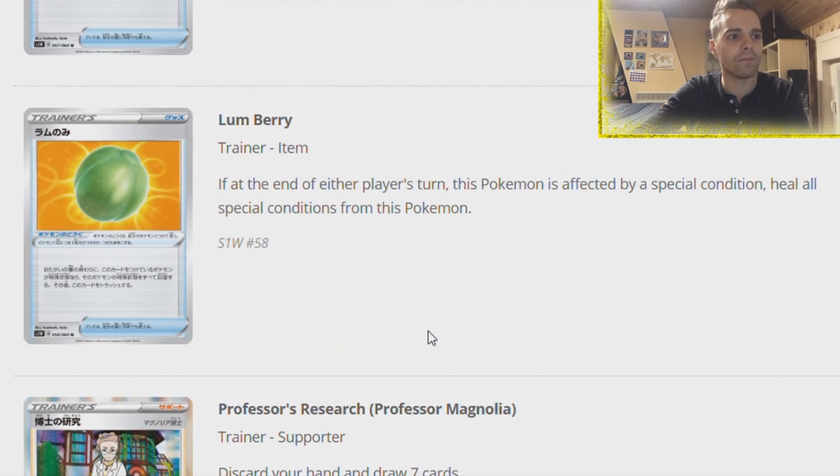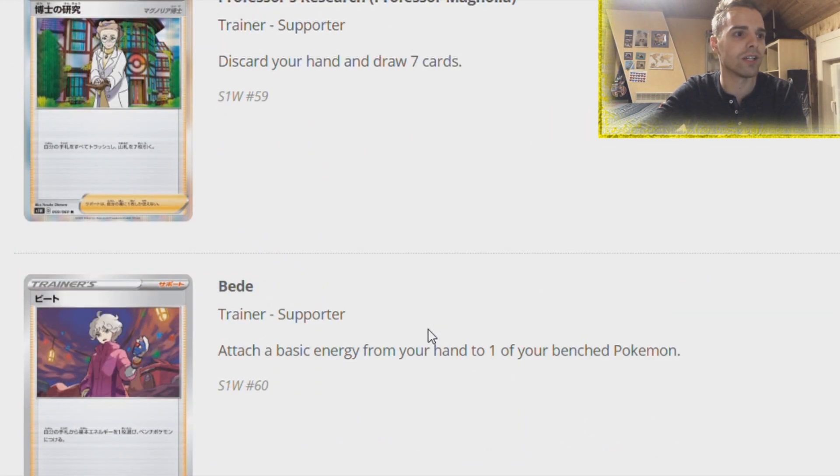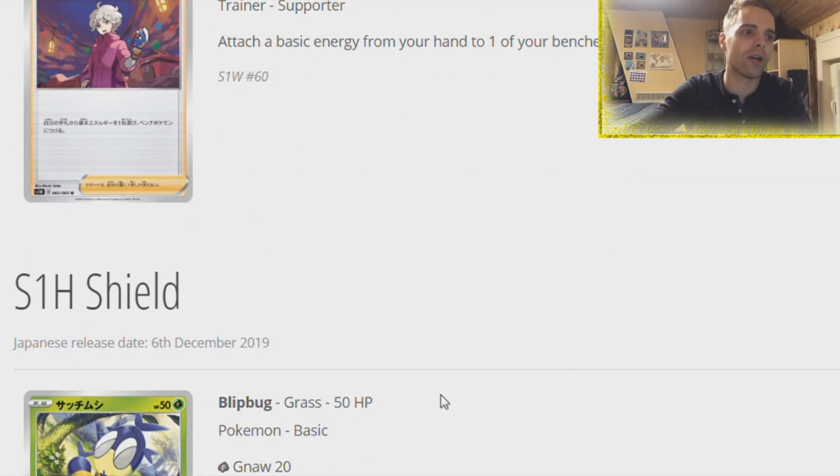Lum Berry - at the end of either player's turn, if this Pokemon is affected by a Special Condition, heal all Special Conditions - then you discard the card. Professor's Research, aka Professor Magnolia, similar to Sycamore back in the day - discard your hand and draw seven cards. Very insane aggressive draw supporter. In combination with Dedenne, you're definitely going fast through your deck. We have Bede - attach a basic energy from your hand to one of your bench Pokemon. We've seen cards like this before - I don't think this will be played very often but it's universal.